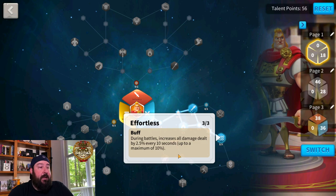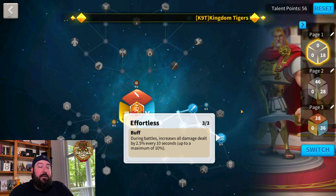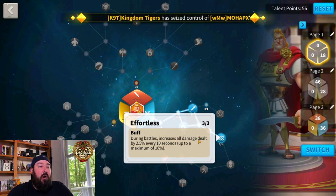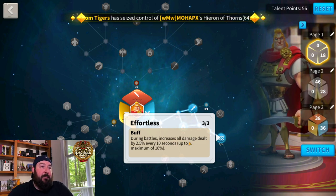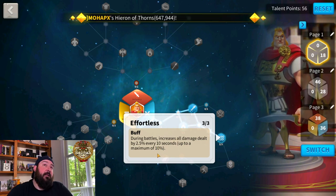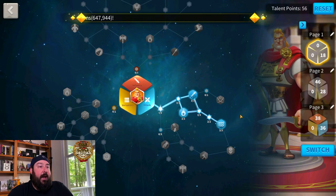You'll see that stack up in rallies, garrisons, and certainly in open field battle, because when there are 50 armies attacking each other there's a very good chance you'll be fighting for more than 40 seconds at a time. Importantly, this increases all damage dealt — not just raw damage, but skill damage as well. Pairing Alex with YSG, for instance, that 10 percent works for YSG's nuke and skill damage. Effortless is definitely a must-have in the attack tree.